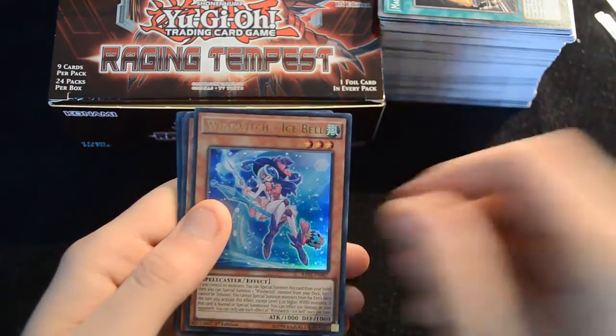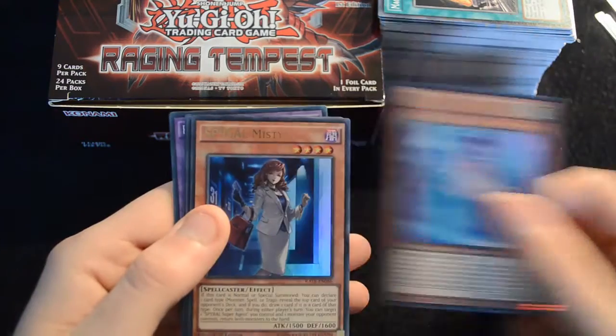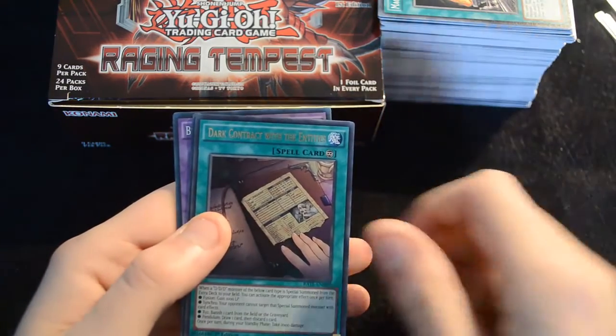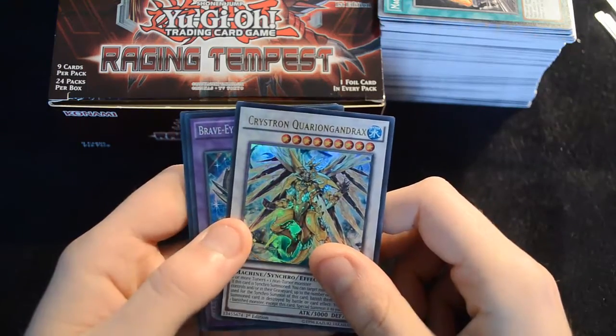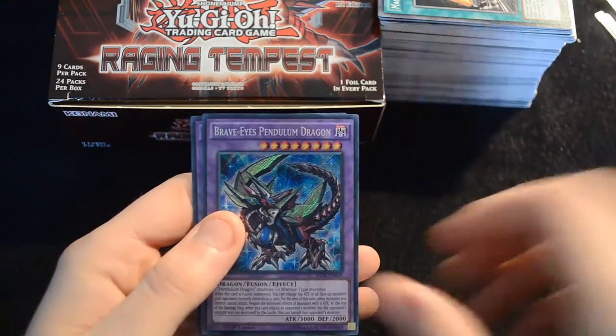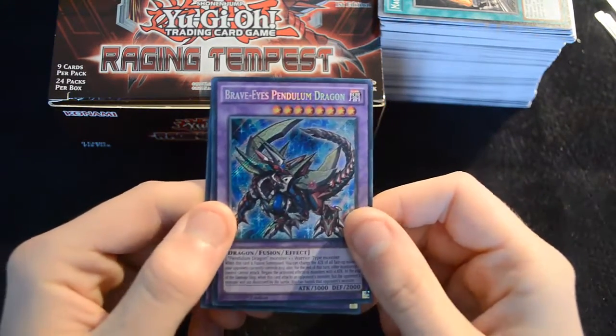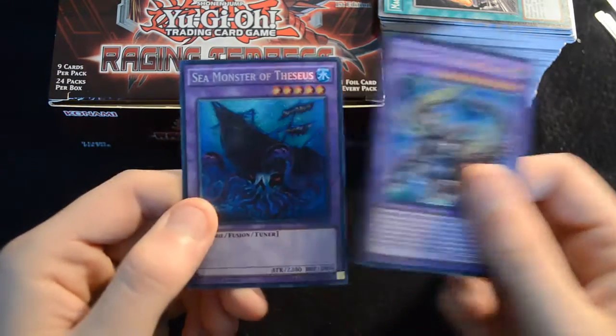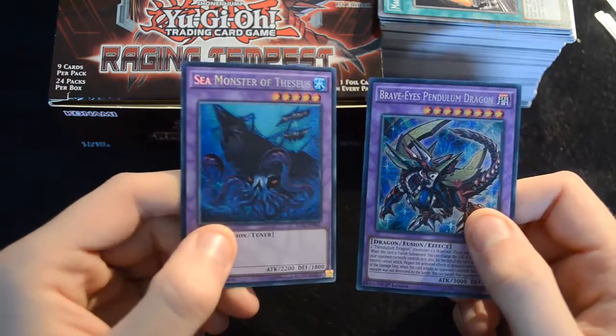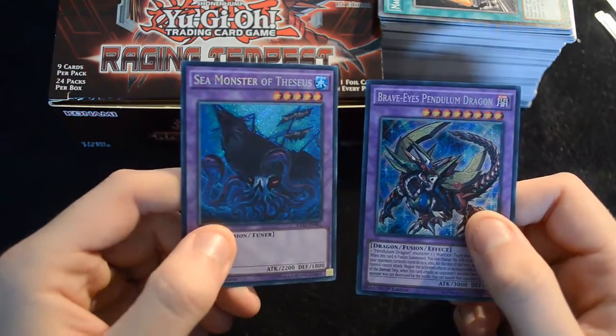So that's it for the super rares. For the ultras, we got a Wind Witch Ice Bell, a Spiegel Misty, a Dark Contract with the Entities, and a Crystron Quarion Gandrax. And for the secrets, we got Brave Eyes Pendulum Dragon — with absolutely phenomenal artwork and a really nice effect — and a Sea Monster of Theseus, the most powerful monster in the game.